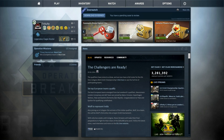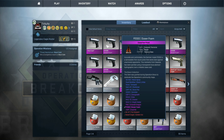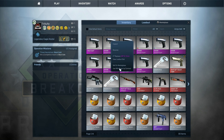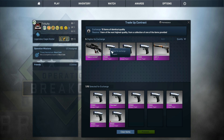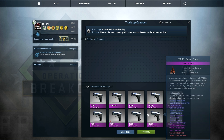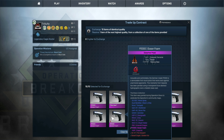Hey guys, what's up, it's Trill again. Today I have a very risky trade-up contract for you guys. Right here in my inventory I have 10 factory new P2000 Ocean Foams from the Bravo collection. I will try to get the AK-47 Fire Serpent today. Let's go into the trade-up contract and throw all of these in — and just to show you, all of these are in factory new condition. Some of these even have name tags and stickers on them.